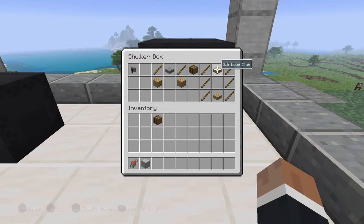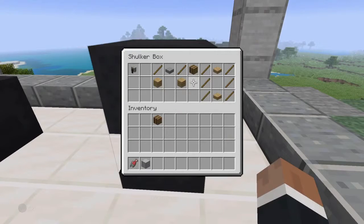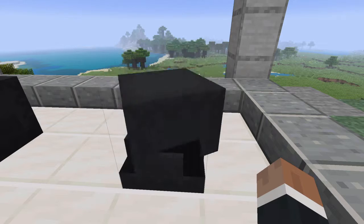Besides the regular chests, we also got the barrel. The crafting is a bit different: you need six sticks and any type of wood slabs. Any type of slabs will work, so just use that and you'll be fine.